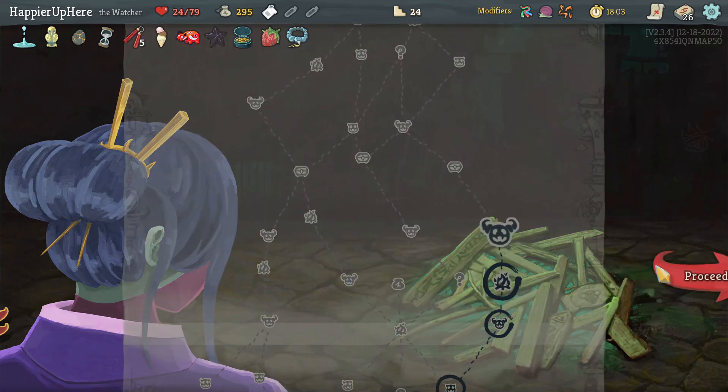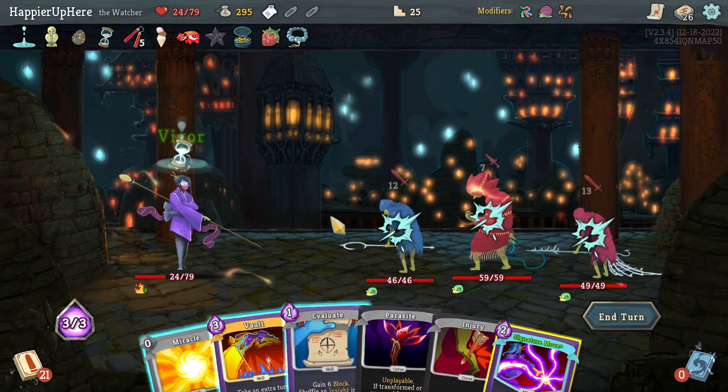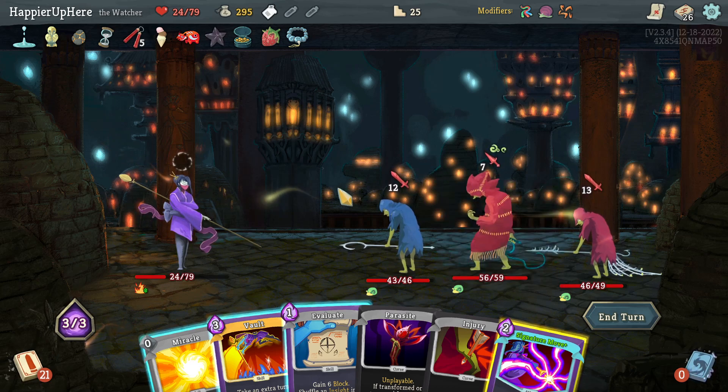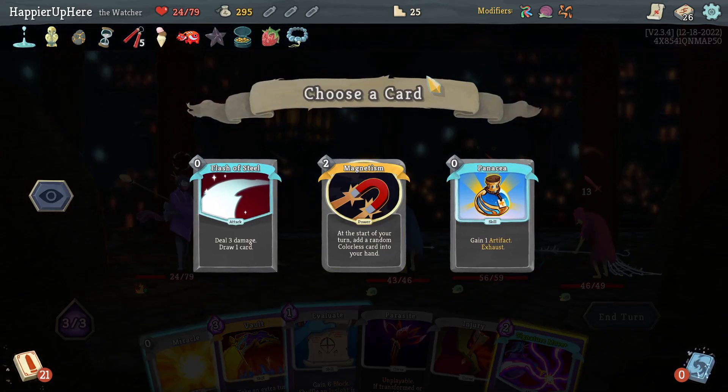Got these Levers here. There's a Signature Move that's enough to kill the backliner, but then I won't be able to fully defend at all. Let me see what this gives me — Magnetism, Flash of Steel, or Panacea. I'll risk it. Oh, I messed up. Let me see what this draws — I can still kill the backliner but now there's no way to defend.